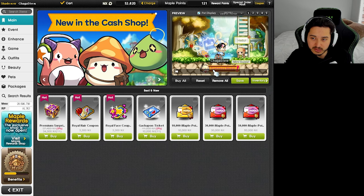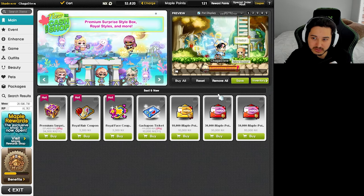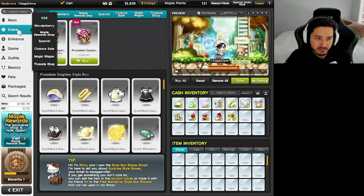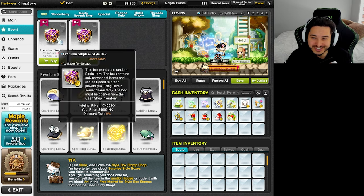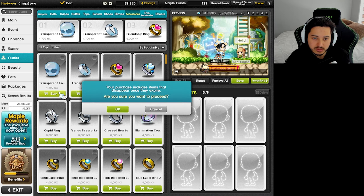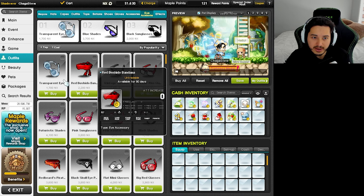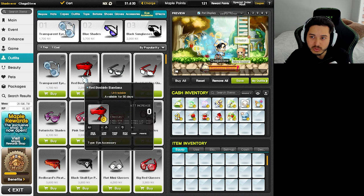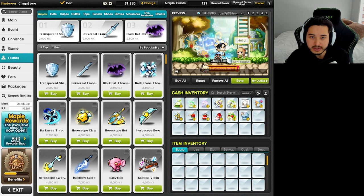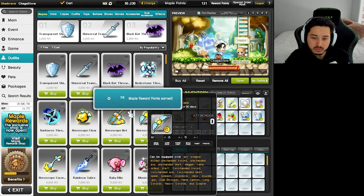Before doing anything like that, we're definitely going to buy some face accessory — I don't want that on my forehead. So we're going to buy a little essential stuff first, then we'll go for the style box. We're going with the transparent face. And we're going to grab the transparent shield as well.